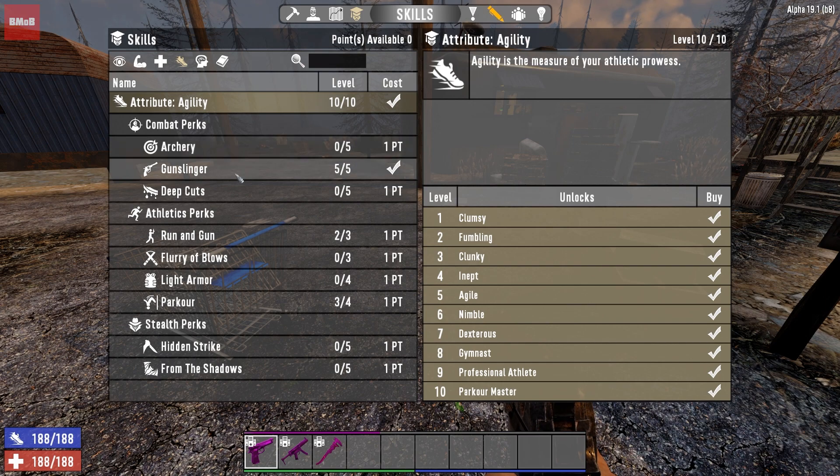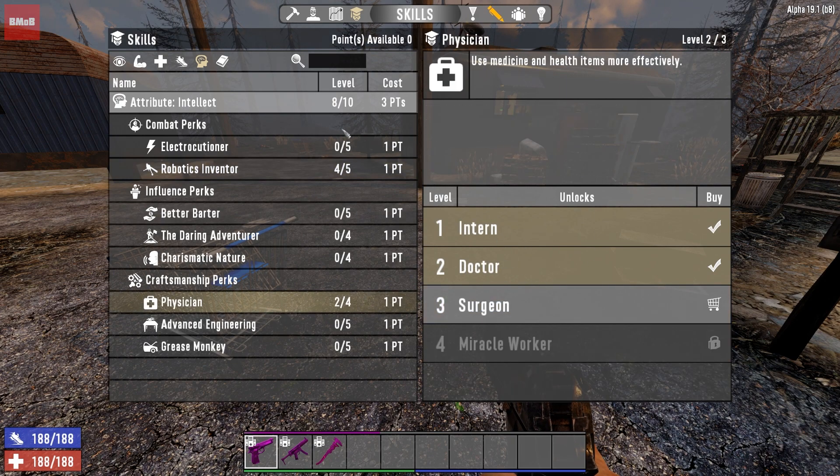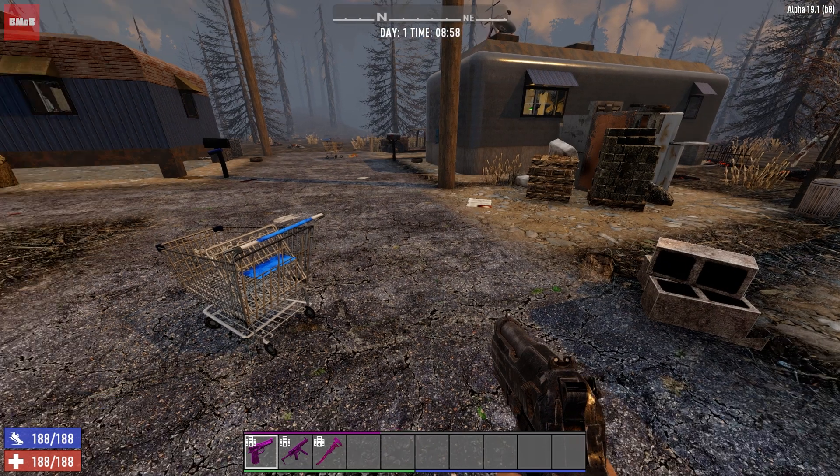Agility is maxed out. I love 9mm pistols and SMGs — both are just incredible, and hollow points are very affordable in survival too. Parkour at level 3, a couple points in run and gun. And then we're going to have Junkie, so a couple points in the perk just so health kits actually do something. And that's pretty much it.